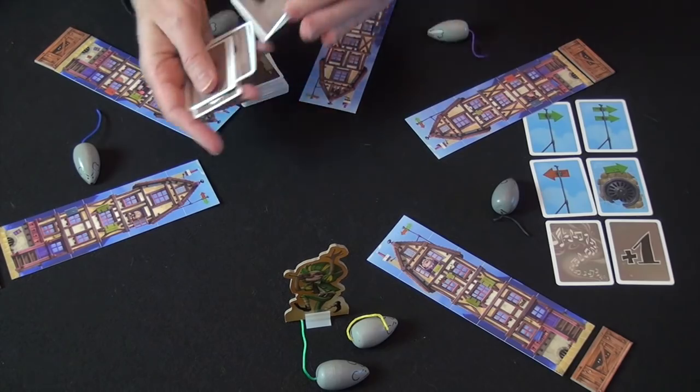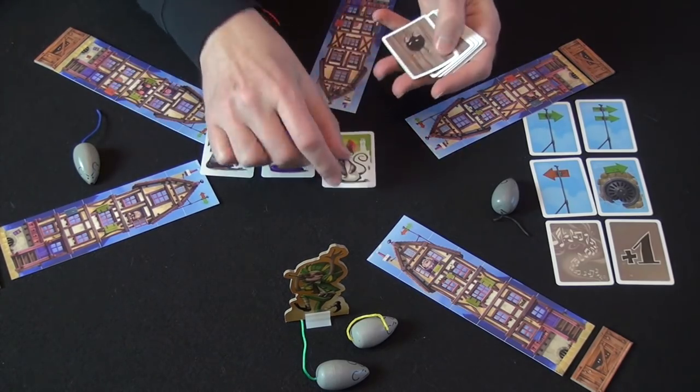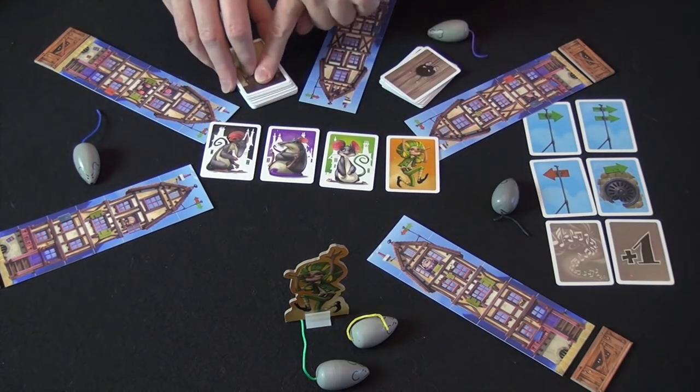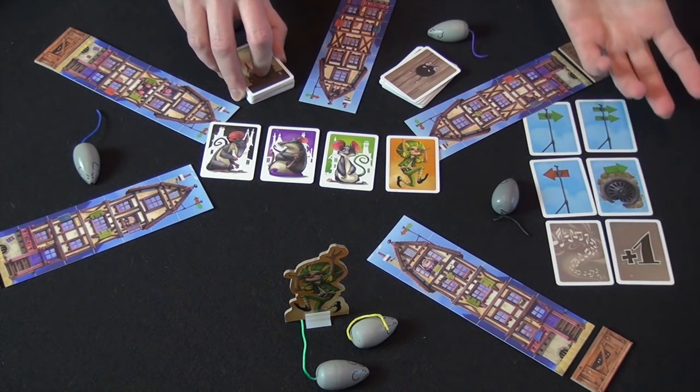Once you've set up the deck and the components in the right order, you shuffle everything and deal four figure cards face up onto the table. You also deal four action cards to each player — this shows the six types of action cards that are in the deck.